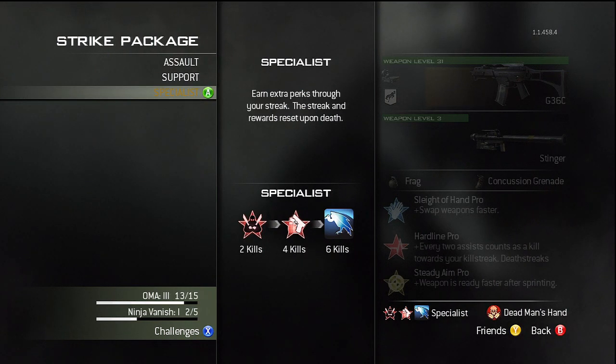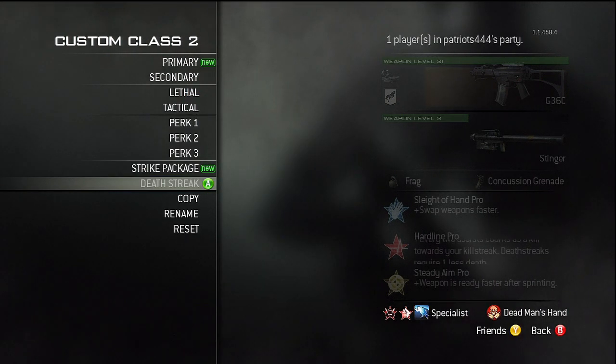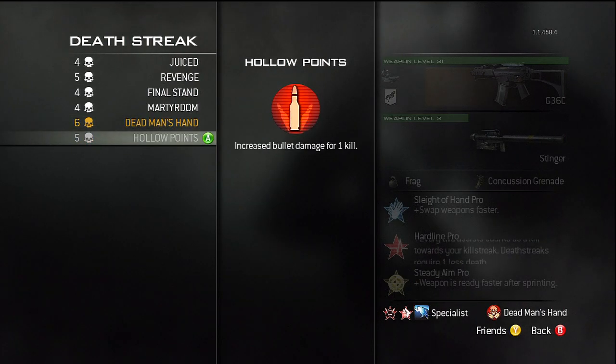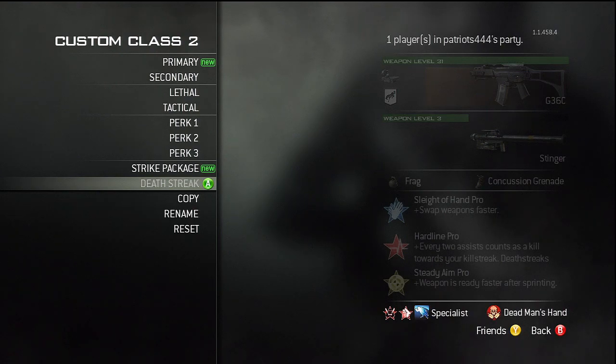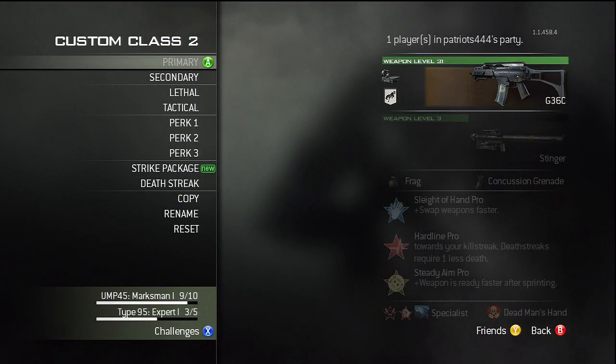First you're gonna select Assassin, then Quick Draw, then Scavenger. The reason being is you get Assassin after one kill. With Hardline, you shoot one person and you have Assassin, so you're hidden from UAVs. Then you get Quick Draw, and then Scavenger when you're running out of ammo. For death streaks I use Dead Man's Hand because it's the last one and I never want to have to use a death streak.